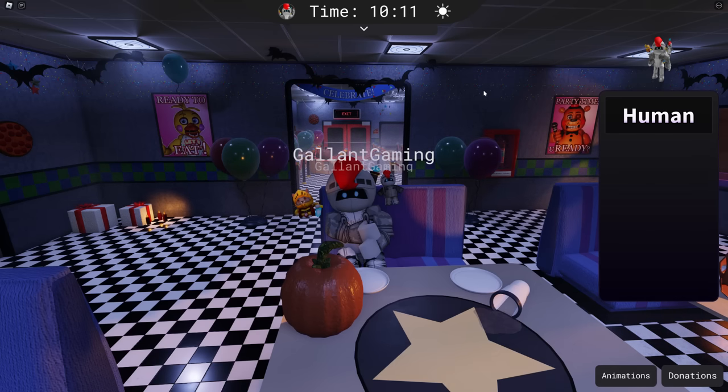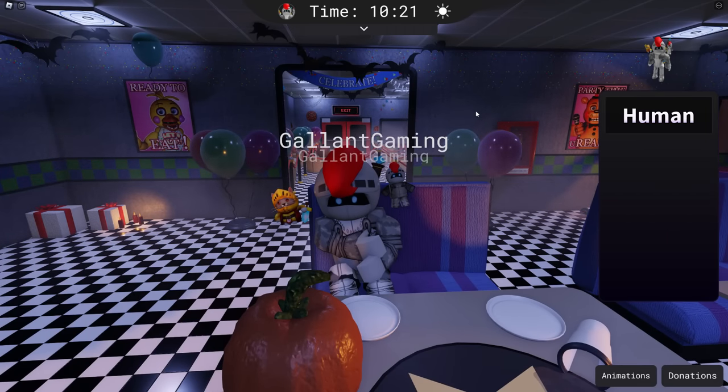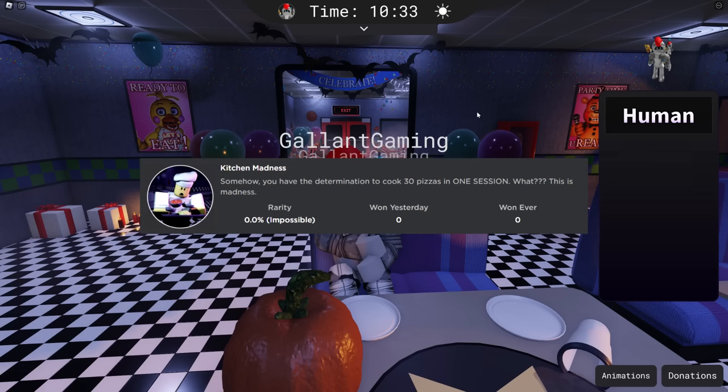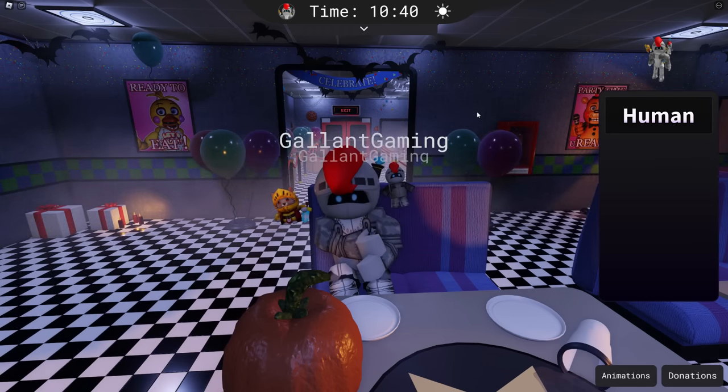FNAF 2 The New Arrivals has two brand new badges and a Halloween update. The first badge is called Kitchen Madness. Somehow you have the determination to cook 30 pizzas in one session. What? This is madness.